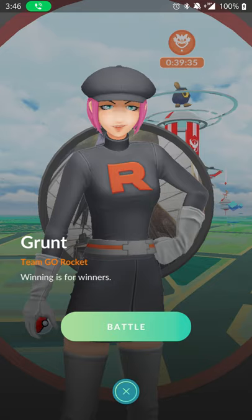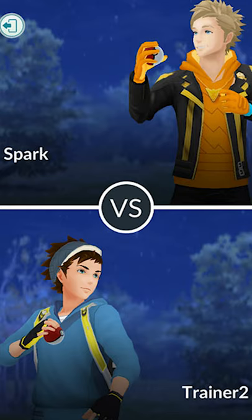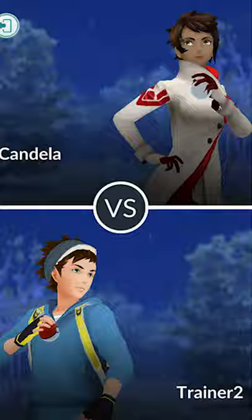How does stun lock work in Pokémon GO? When battling any AI in Pokémon GO — whether that be a Grunt, Jesse and James, any of the three Team Rocket leaders, Giovanni, or one of the actual three team leaders — there's a way to pretty much stun lock them and win the fight easy.